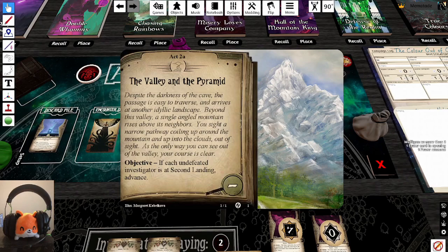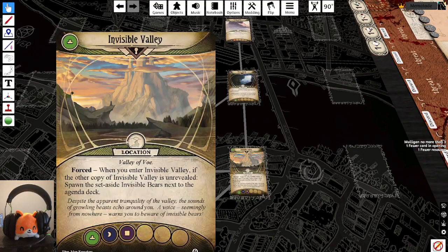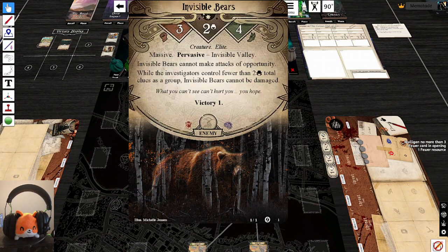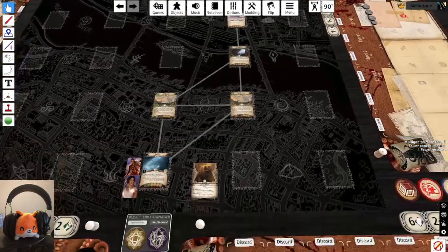Act 2A 'Valley of the Pyramid': emerging from the cave into another idyllic landscape, a single angled mountain rises above with a narrow pathway spiraling up into the clouds. Act objective: each undefeated investigator must reach the Second Valley to advance. The Invisible Bears enter — they cannot make attacks of opportunity while investigators control fewer than four total clues as a group, and cannot be damaged while that condition holds. The First Landing location cannot be entered while Invisible Bears are in play.